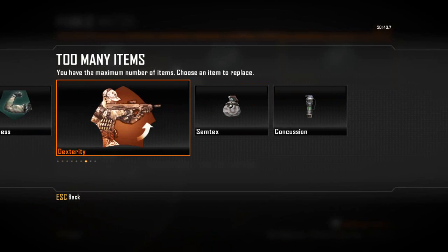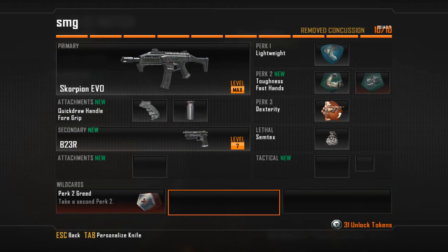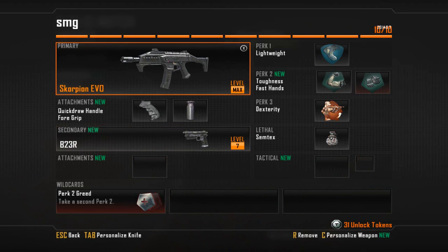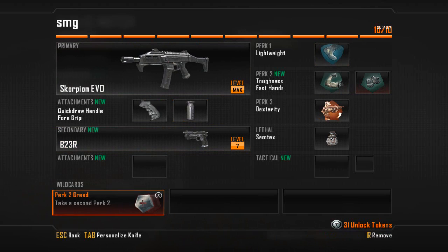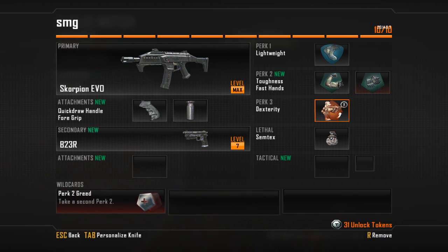So I'm going to get rid of one of my Concussion Grenades. If we count back up: I've got my main weapon, two attachments, and sidearm — that's four. I've then got my Perk 2 Greed Wild Card, which is five. And then I've got my four perks and a Semtex, which equals five as well. So now you can begin to see how this works.